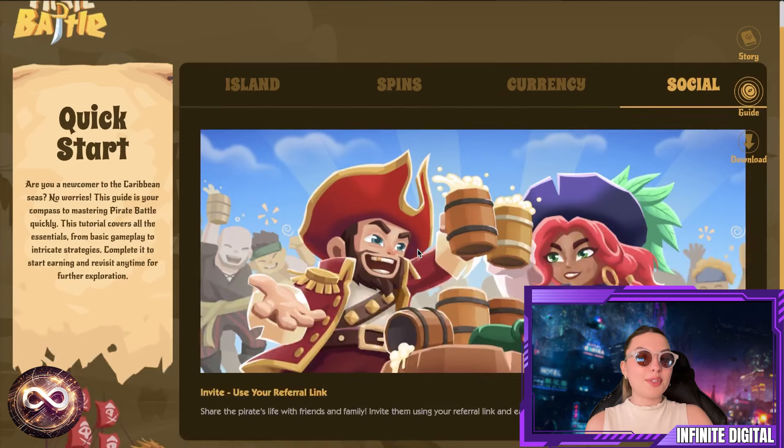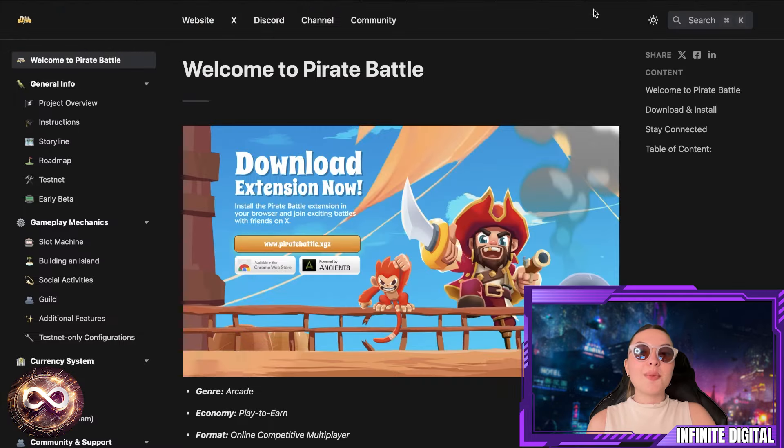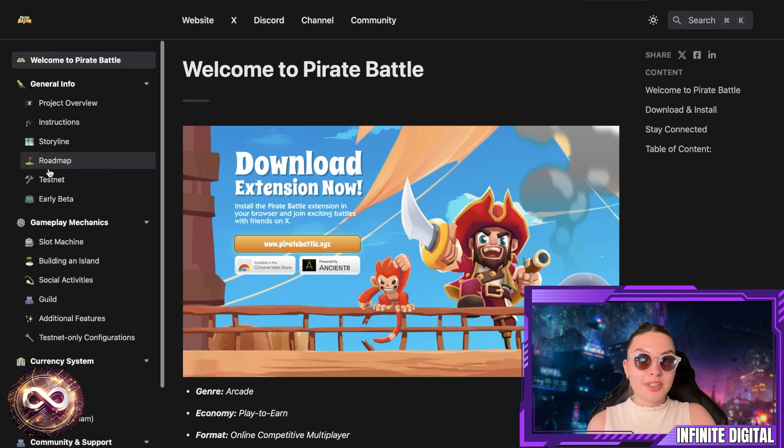Over here you have the socials, and you can also invite others using your referral link. There will be a link down in the description, so definitely go and check it out and get in through that link and have fun with it. We're also going to check out their white paper, because this is the place with the most information available. Make sure to go and check it out — you have everything you need to know about this entire project right here.